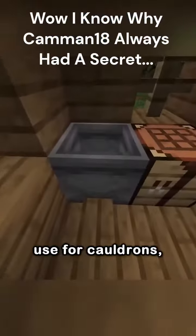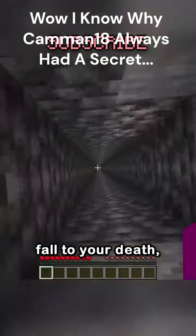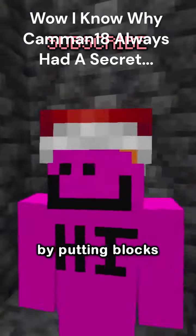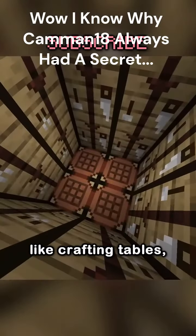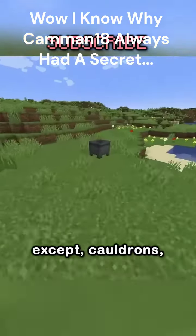I just discovered a secret use for cauldrons. Some of the best traps in Minecraft are ones that make you fall to your death, killing you instantly, but the biggest counter is people MLG-ing. By putting blocks at the bottom like crafting tables or redstone ore, they can be harder, but they all have a good counter — except cauldrons.